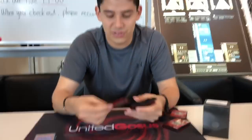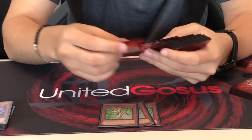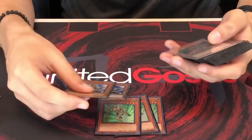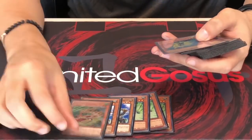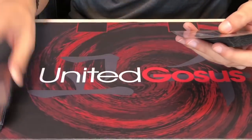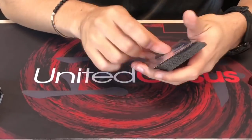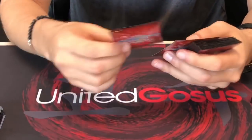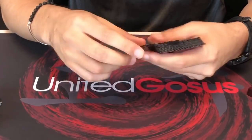I just wanted to minimise bricks as much as possible — not that it helped in top 8. Junk Forward is the best extender. I wasn't playing Marauding but in the end I got a little scared of bricking, so I put in two Terrortop with a second Marksman. Then I decided to play hand traps — I knew Gouki was going to be popular, and it was about 50/50 with Alter guys at least in the TCG.